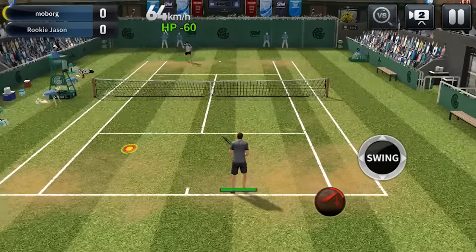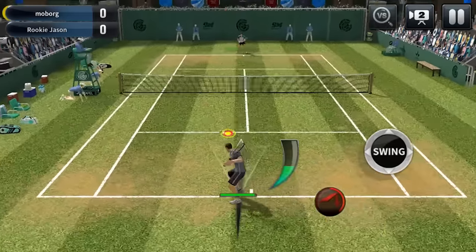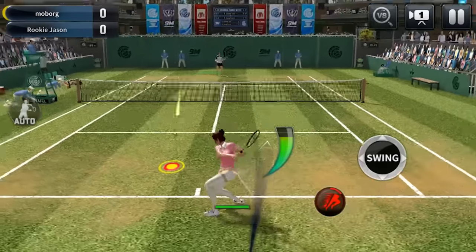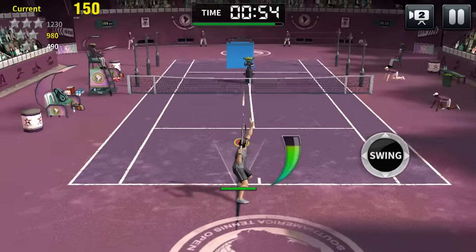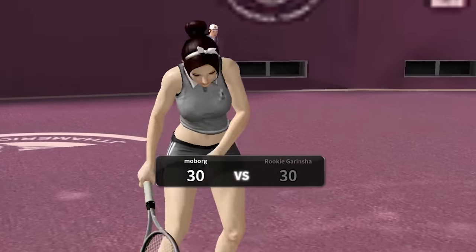As soon as you make your choice, you will have a short tutorial, which will captivate you with its simplicity and realism. Select the player's position and hold the hit — the length of time you hold it determines its strength. Turn the hit to the needed side in order to assign a trajectory. The ball return works much the same way as serving the ball, only that you will need to time the hit at just the right moment in order to not miss the ball.